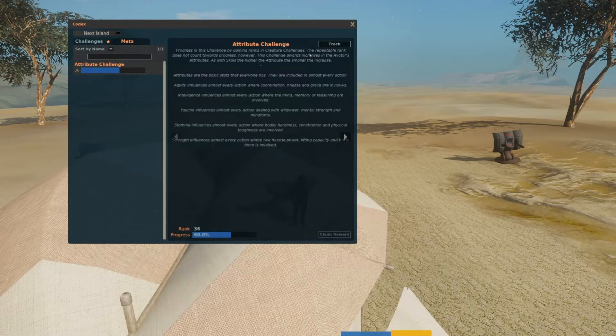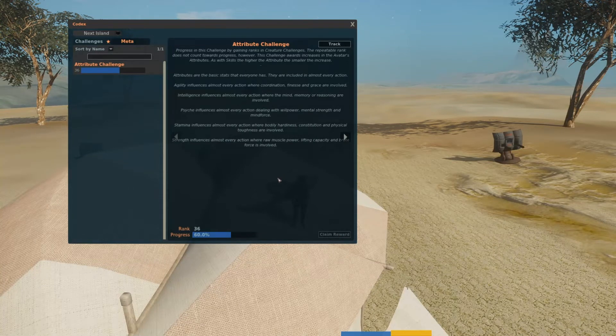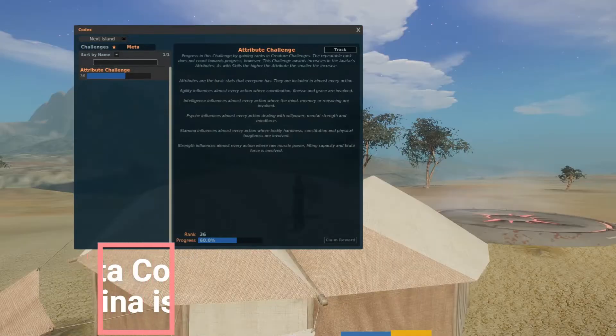It's not like you leave Next Island and suddenly these can't be ranked up further. Every single mob I've come in contact with and killed contributes to put the rank progress closer to 100% within the attribute challenges. You have agility, intelligence, psyche, stamina, strength. As far as I've understood it, it's always been one PED flat across the board, which gives you a good idea of what to expect and equalizes the attributes.